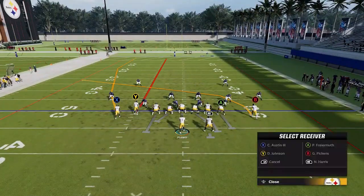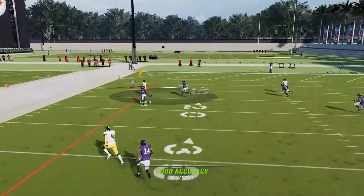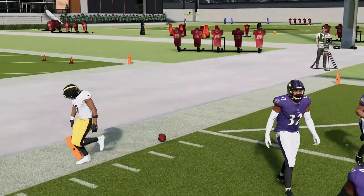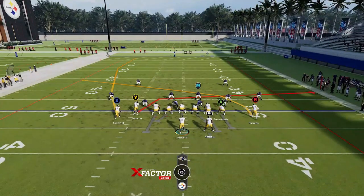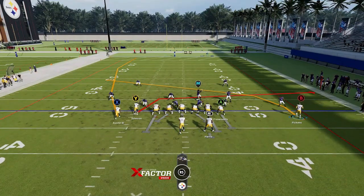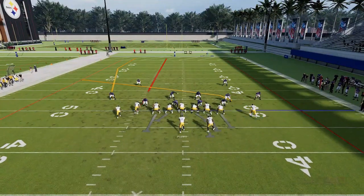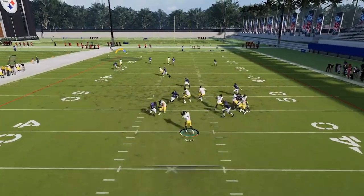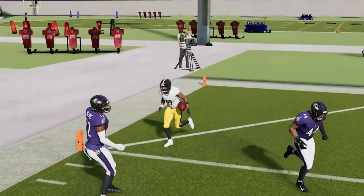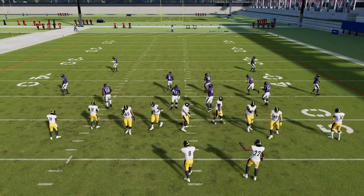Moving on to Cover 2 Man — exact same setup with a dragging check down. The Y route just runs right around the jam. The reason is formation-based — receivers that are in tight like this don't get jammed properly. The cornerback tries to press but he just runs right past it, giving him a free release. Even if they press automatically, he's still going to get around that and be a one-play touchdown. Against Cover 3 Zone, it's a little different — you can run it from a hash mark to the short side of the field. The streak pulls the cornerback inside, letting the outside receiver go free. It can be one-play touchdown capable, though the shorter side makes the window tighter.